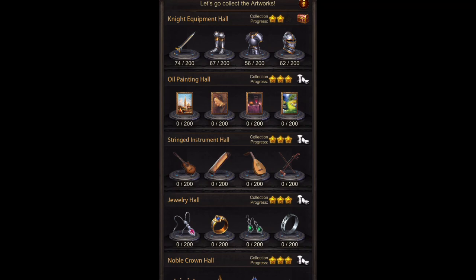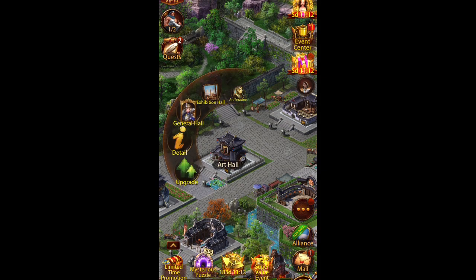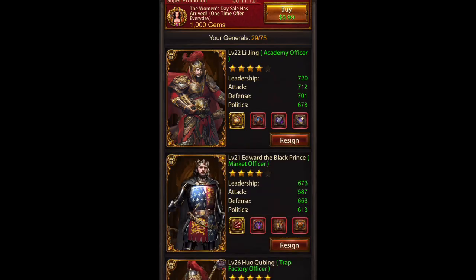The thing is, you get it by getting these art treasures and completing the haul, but if you're getting an account to be an alt it's going to be hard to do that because you're not joining as many rallies — you're probably going to be farming with it for the most part. So you want that done before you get your hands on it.